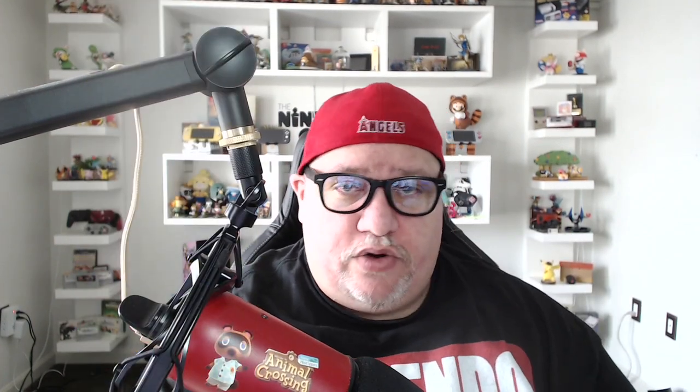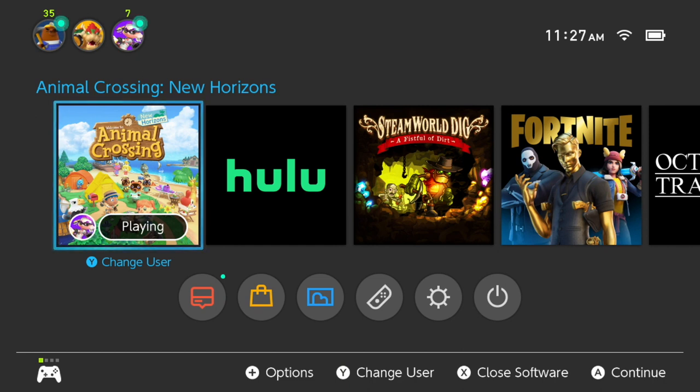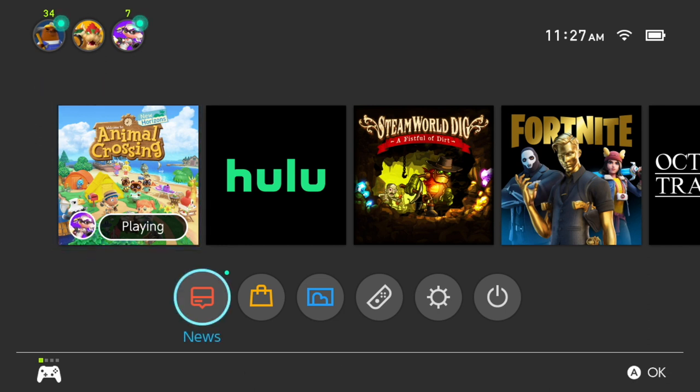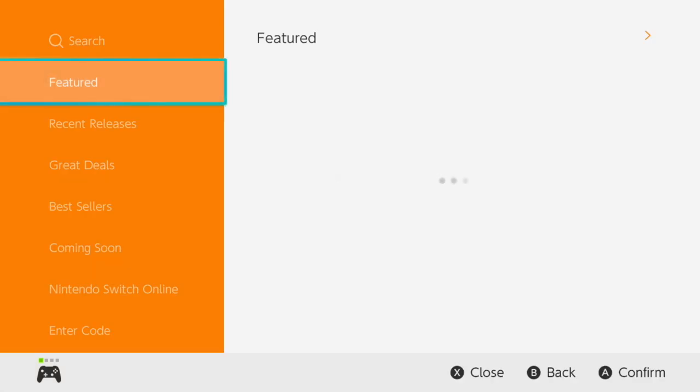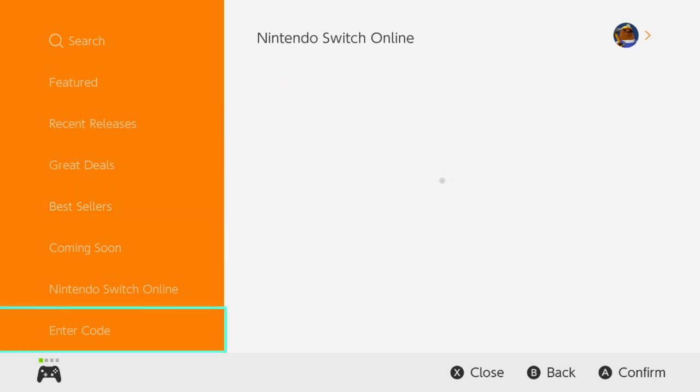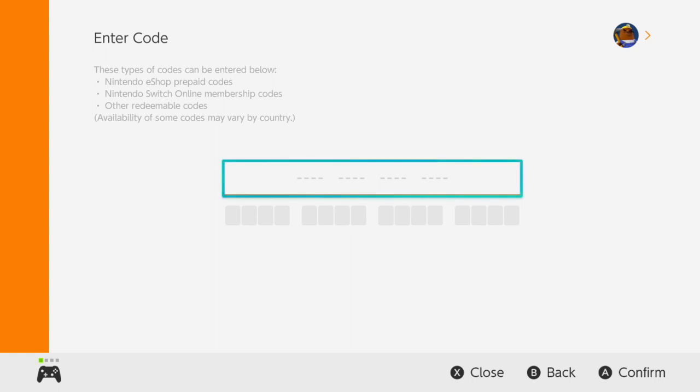You go to the profile that you're playing New Horizons on. After linking up your Nintendo Online accounts between Pocket Camp and your Nintendo Online account, take that code and go to the Nintendo eShop. Just for argument's sake — my account for this is JapanGuru, the account I'm playing Animal Crossing on, so that's what I want to link it with. You're going to go to your eShop and scroll down to where you can enter codes at the bottom where it says 'Enter Code.' Click it and type in that 16-digit code you received from Pocket Camp.